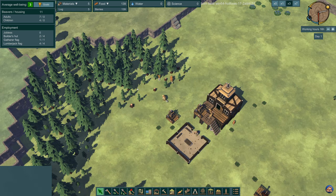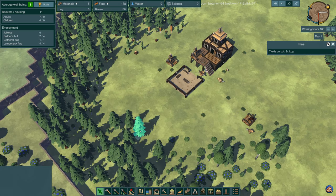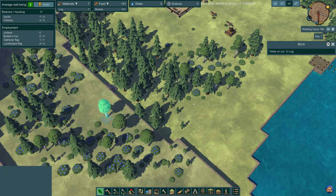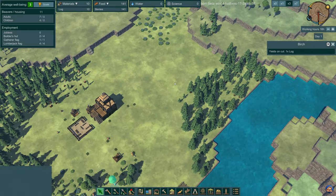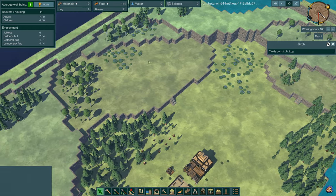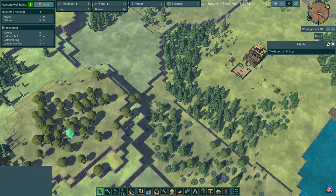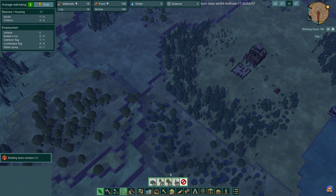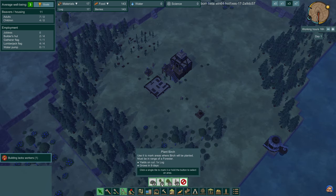Different trees provide different amounts of logs. Pine trees provide two logs and take 12 days to grow. Birch trees provide one log and take nine days to grow. Maple trees provide eight logs but take 24 days to grow. So if you have the time to wait, the maple is the best tree. You can also plant the trees if you have foresters.